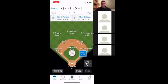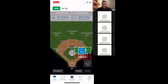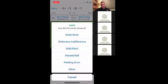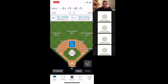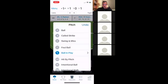Now a pitch goes in the dirt and this runner goes to second base. You drag the runner toward second base — it asks if he's safe or out. We say he's safe. Then it asks what happened: did he steal, was it defensive indifference, or a wild pitch? This one was in the dirt so it's on the pitcher — we score it as a wild pitch.